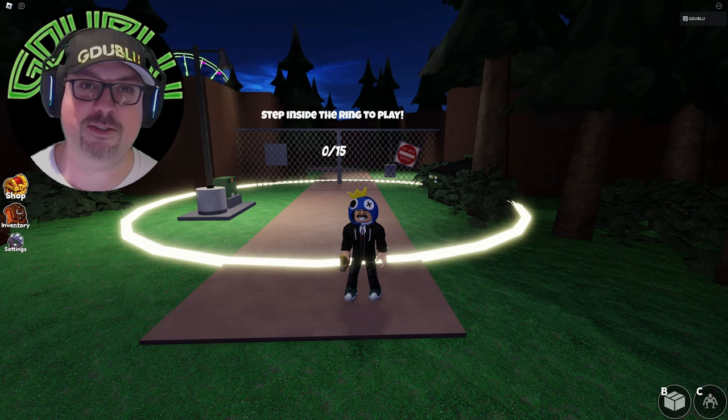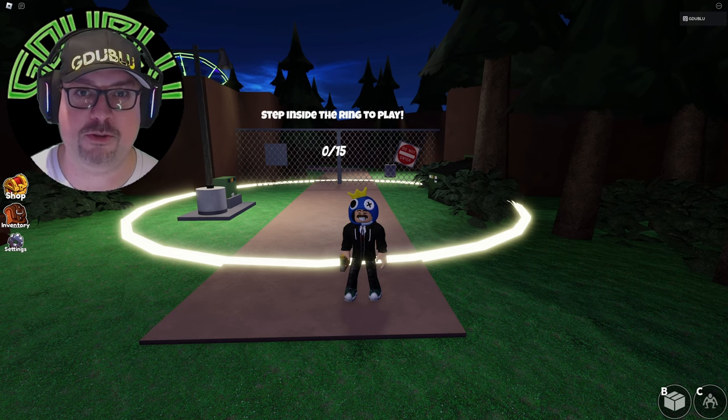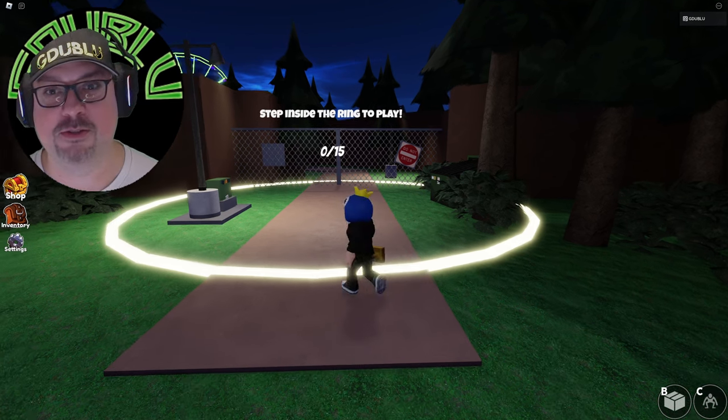Hey guys, GW here. I want to show you two secrets that the developers want us to find out in Rainbow Friends Chapter 2. They shed some light into how the developers had created Chapter 2 and all the effort that it took to assemble this game. It took countless hours to put together and I think they left us some breadcrumbs to find all that effort. Let's check it out.